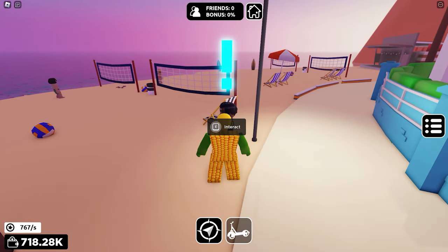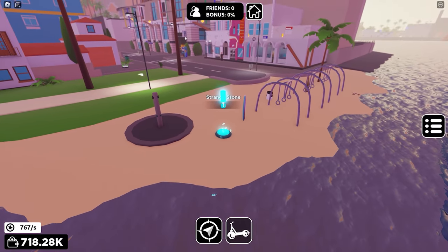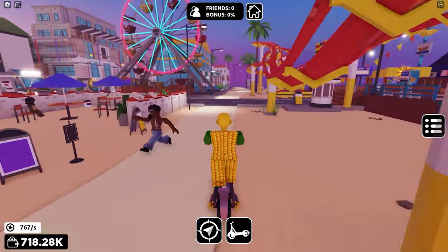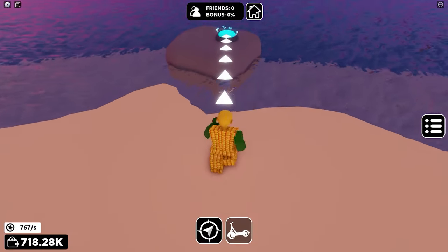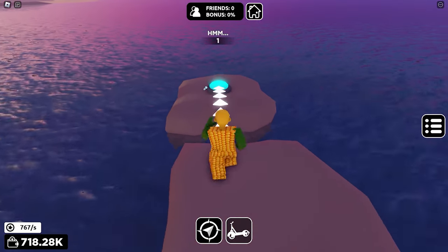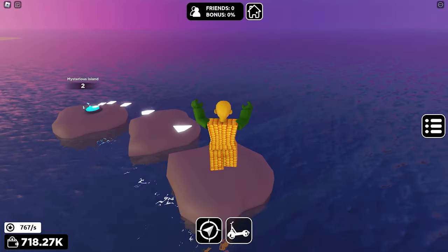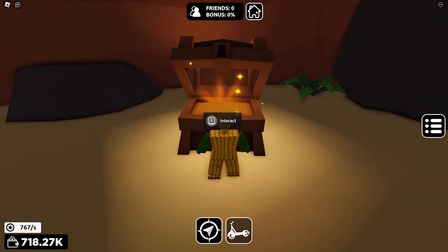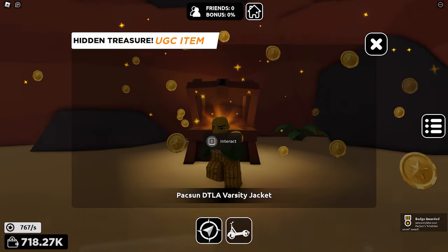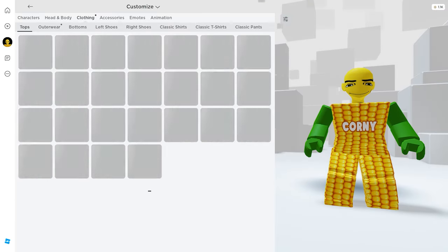The fourth piece is near the beach, hidden inside a house. This will bring us to the next part where we find the free item. Go straight into the area at the beach and keep going until the hidden island and the treasure chest appear. Press E to interact with the chest — and we finally got the badge and the free item!